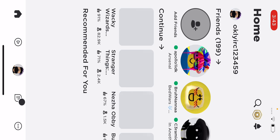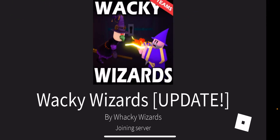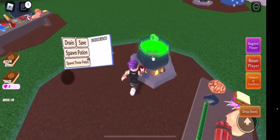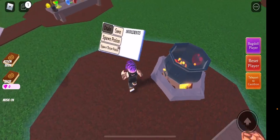Welcome back guys. We are going to be showing you how to get the boxing gloves in Wacky Wizards Roblox. There's no videos about this yet, but here's the boxing glove — you can actually hurt people with it, which is the first potion that lets you do that without the splash potion.